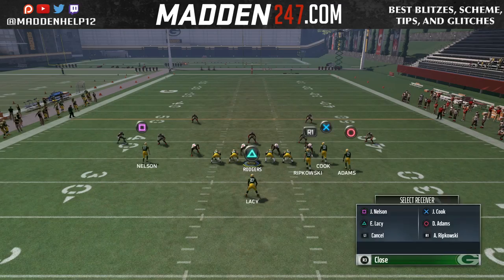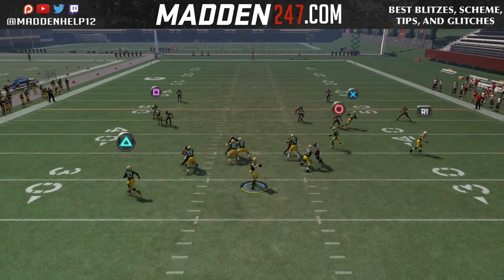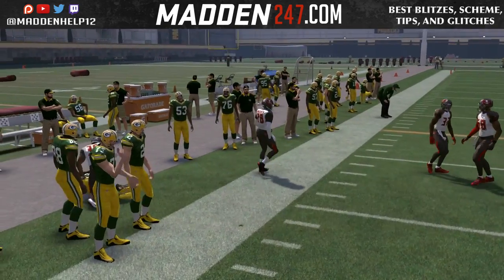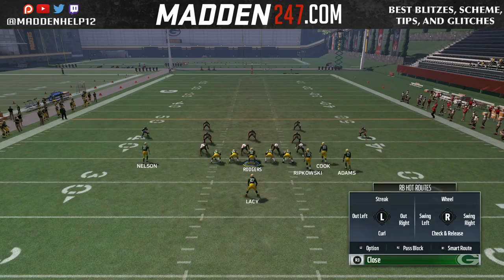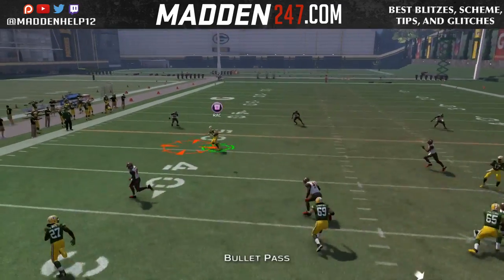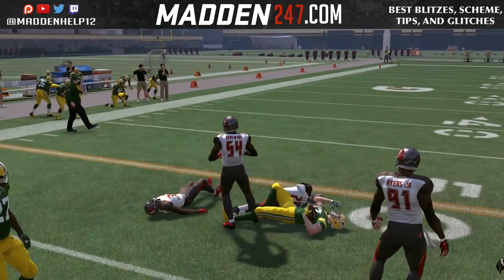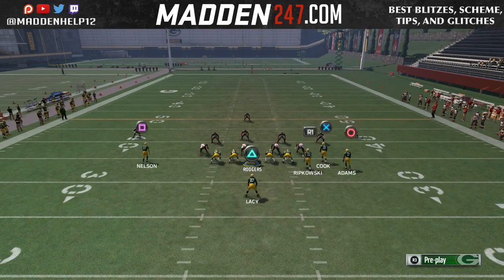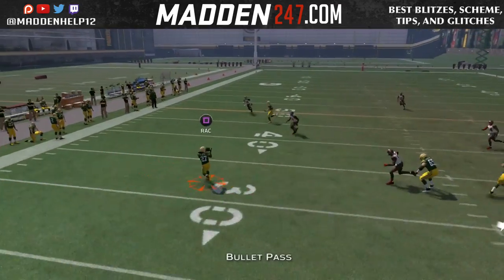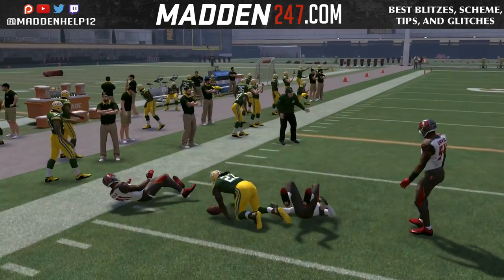No matter what coverage they're in — cover two, three, four, or man — we always have something to either the flat or the out. If it's cover four and they're playing quarter flats, that purple is going to sink down on the running back and you're going to have the out route, you see right there. Against cover three, it's a curl flat, he's going to drop back right away so we're able to throw the swing route. Against cover two, if it's a cloud flat, they're going to drop back and we're able to throw it underneath. And if it's a hard flat, of course you have the out route.